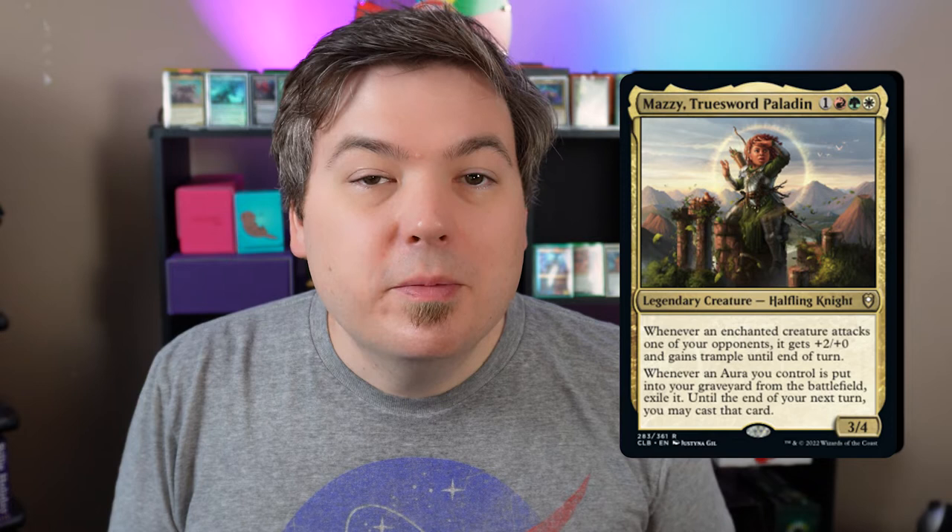The commander is Mazzy, True Sword Paladin. Mazzy is a Naya commander that gives +2/+0 and trample to enchanted creatures that are attacking our opponents, and whenever an aura we control goes to the graveyard, Mazzy exiles it and lets us cast it until the end of our next turn — timing restrictions apply.